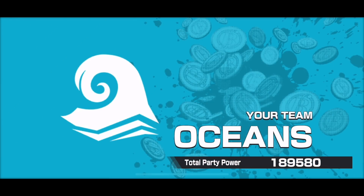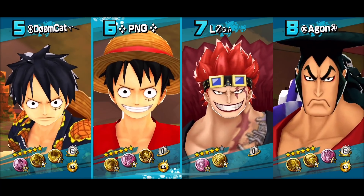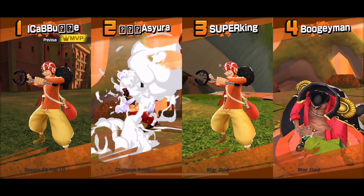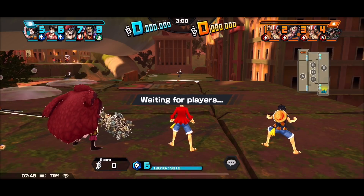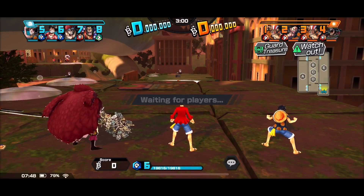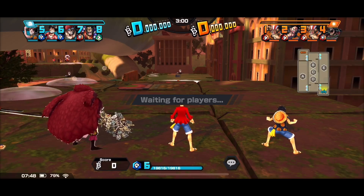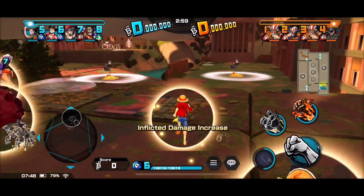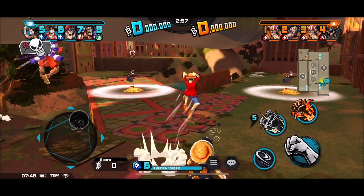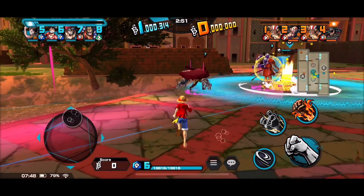Alright, let's go — Sabaody then. Two Luffys, Kid and Oden on our team. Opponents have God Usopp, Snake Man and Blackbeard. Looks okay. I think I'll go down for the best mark — jump down and help. Everyone's coming down — fair enough, let's get the whole gang down here. I'm just gonna go and do some support.